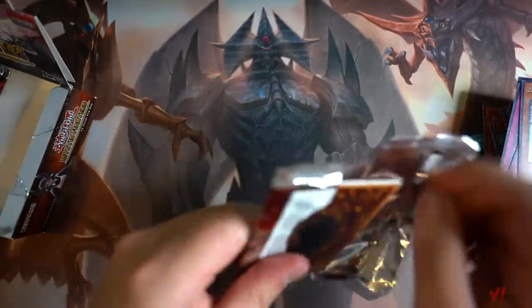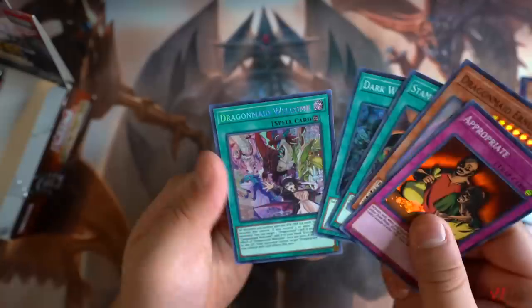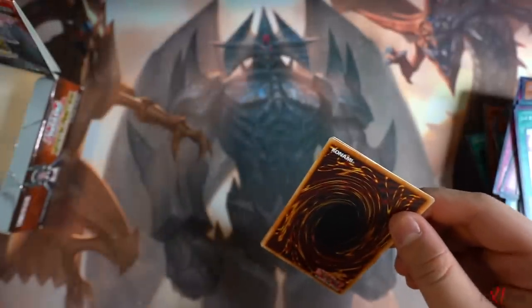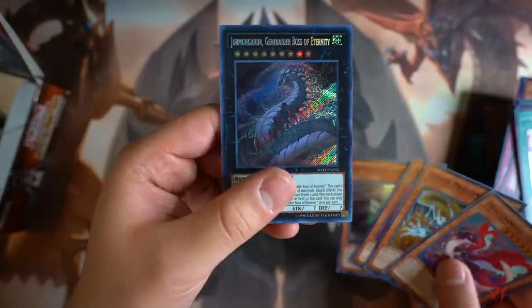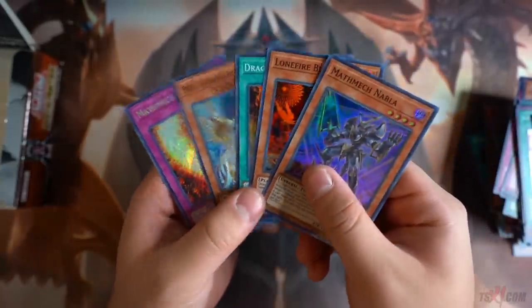We're still missing a bunch of Dragon Maid stuff — we're missing Parla and we're also missing Narseri as well. Those are the main ones. Dragon Maid Earnest. Dragon Maid Welcome once again. We haven't even got the Monster Reborn for the Dragon Maid. Only one Husky. We need more Dragon Maid stuff — Parla, where you at? Parla! She's one of the best ones in the deck — Parla and Narseri are both top tier, 100%.